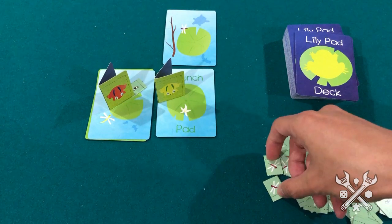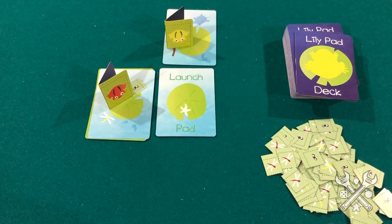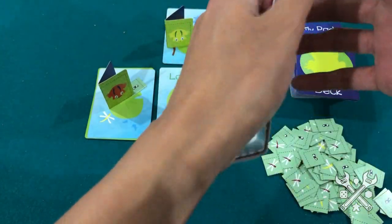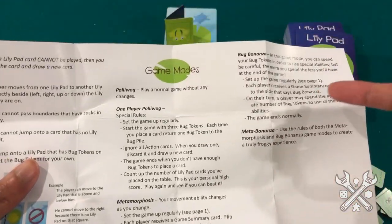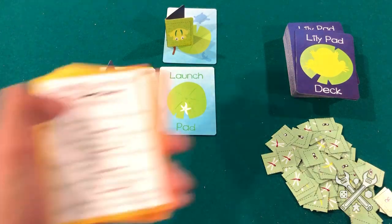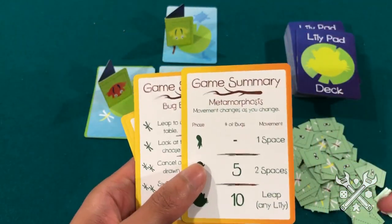Here's one of these red dragonflies and we'll go ahead and pick it up. As mentioned, this game does have a solo mode, and it actually has a variety of different modes, as seen on our handy-dandy rules sheet, where you can play on your own with evolving abilities, and even spending the bugs that you collect for different powers. Poliwog includes these awesome rules reference cards depending on the game mode that you're playing.